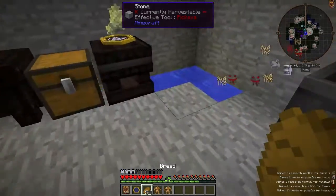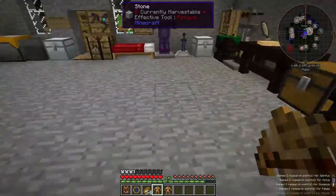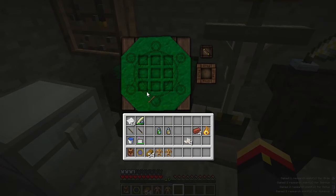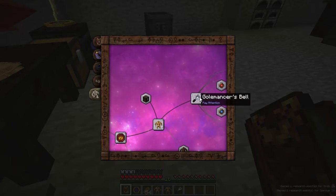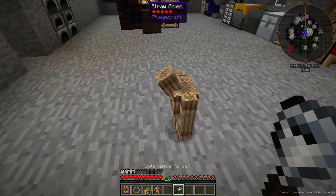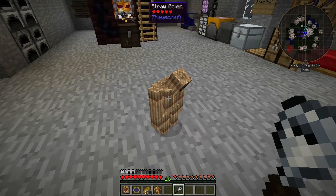There we go. By default, Golems don't really do anything — you have to give them an animation core before they'll start working for you. The first thing we want to build is a Golemancer's Bell. We're going to need some Nether Quartz, a Stick, and some Ordo. The Golemancer's Bell helps you give commands to Golems and pick them up. If we place a Golem, we can see he can't do anything yet — he's not really alive. To pick him back up, we'll need the Golemancer's Bell.